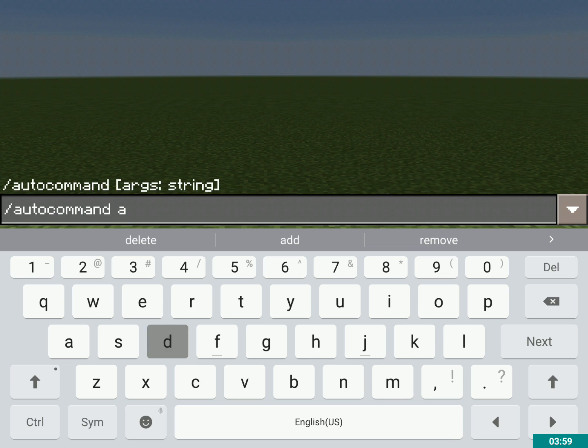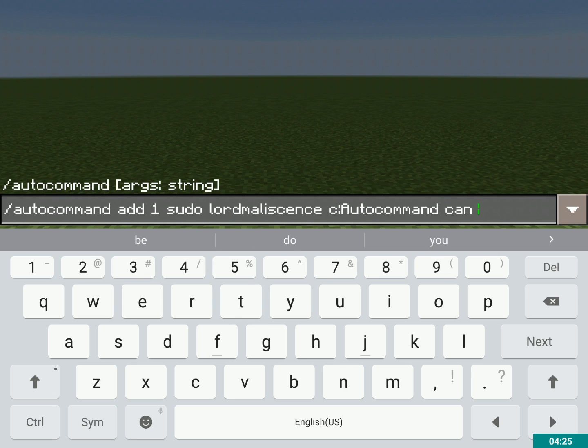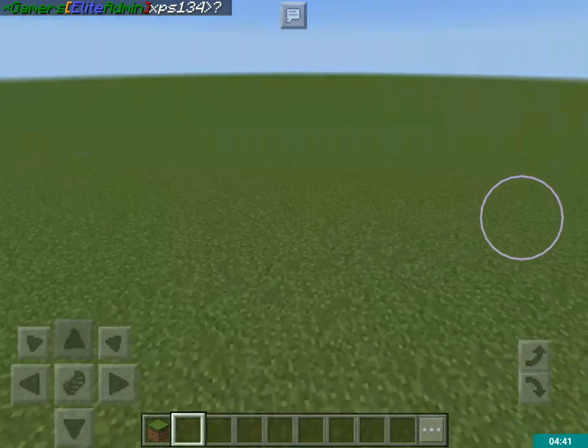Okay, let's try this again: auto command add — one, for one minute — sudo, Lord Malicent's... this is just an example, you can do anything, you could make it kill me every single minute — but anyway: 'auto command can do anything!' So it will chat as me, saying 'auto command can do anything,' and that will happen every minute.